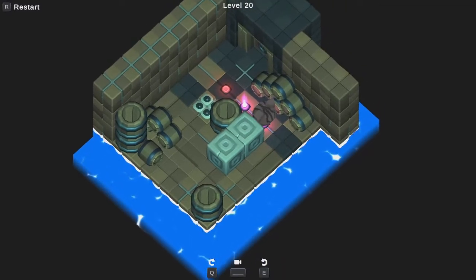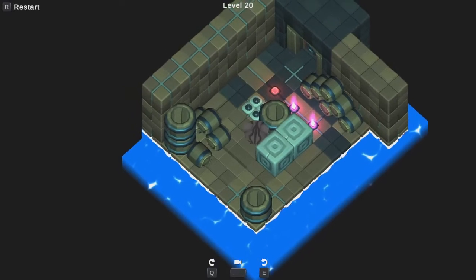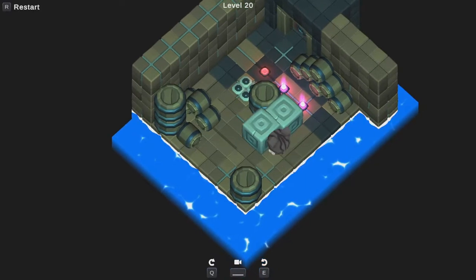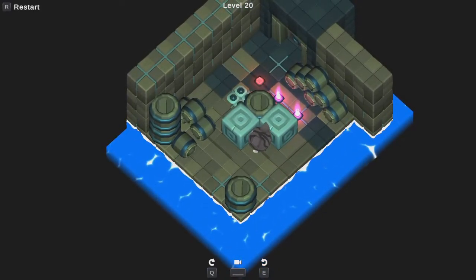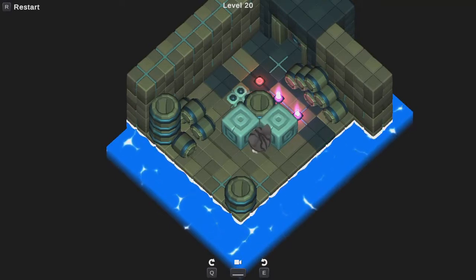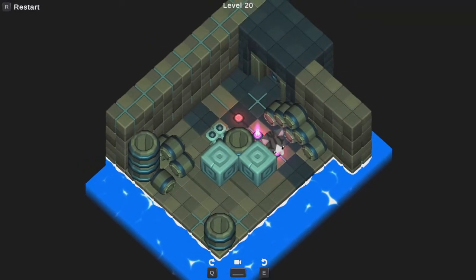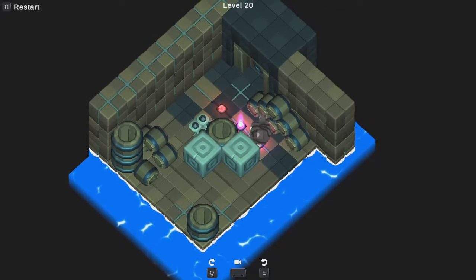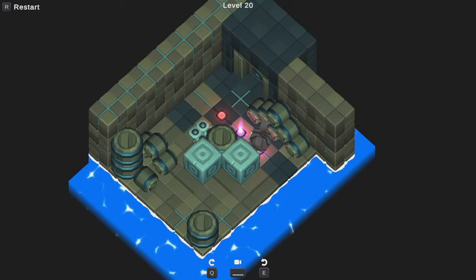The only initial pushes that are possible are this guy to the north or this guy to the south. If I push this guy to the south, he can never get off the south wall and we're stuck. Therefore, this has to be my initial push. This already creates a problem because it means I can't get to the north of this guy if I push him to the right. So maybe I want to push him to the left. Is that what I tried earlier? I think so, but let's maybe try it again.